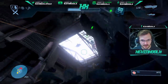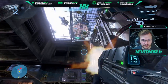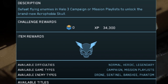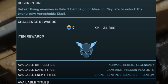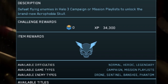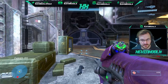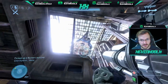The reason why this part in particular is so perfect is because the challenge itself says you have to defeat flying enemies in Halo 3's campaign or mission playlist to unlock the brand new Acrophobia Skull. That's killing over 343 flying enemies like drones, sentinels, banshees, and phantoms. Most of the time sentinels, banshees, and phantoms are not very popular — there's not very many — but drones you can definitely find aplenty.